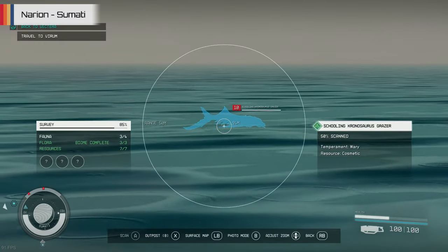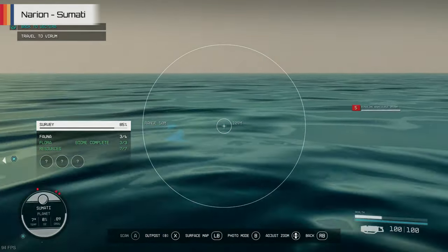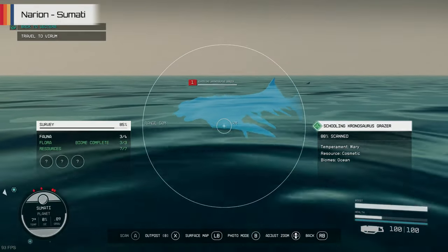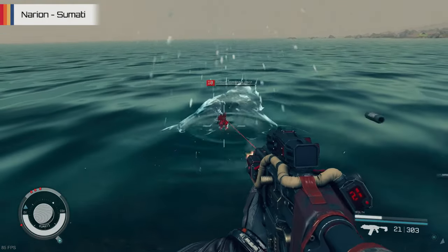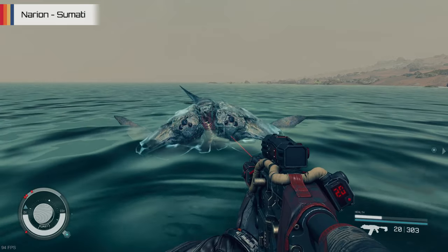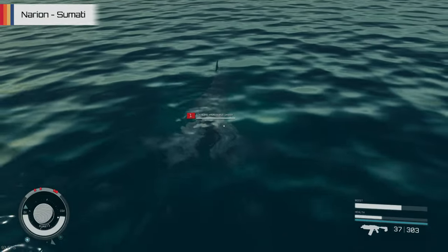If we head over to the ocean, we'll be able to find the Schooling Kronosaurus Grazer, which can be found all over the place under the water near the shoreline. They might look small from a distance, but they're actually a lot more intimidating up close, especially when they decide to dart straight at you unexpectedly after drifting around in a dopey fashion just before. They're even more intimidating when they rear that ugly head and show their nasty looking face in full glory, having a flatfish body which sort of resembles a large rock, while its face is split in half with its mouth set back in the centre. These things do prefer to live a bit deeper down rather than on the surface, so unless they come up to the top to scare you, you're probably not going to see much of them.